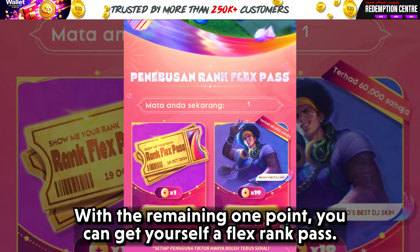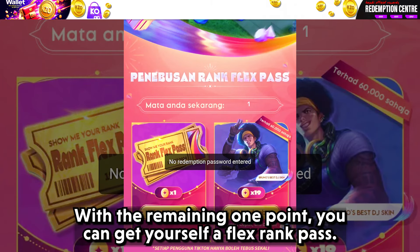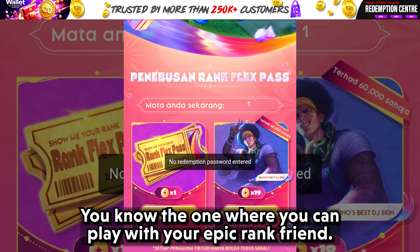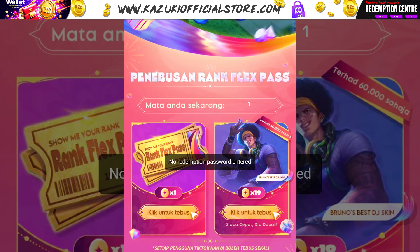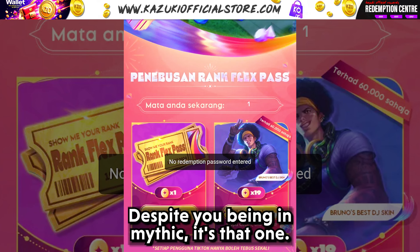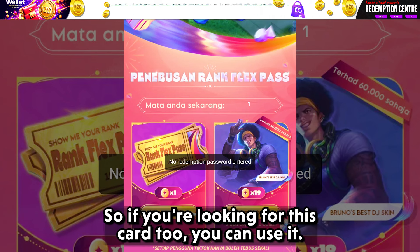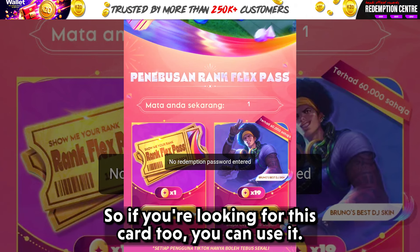With the remaining 1 point, you can get yourself a flex rank pass. This pass lets you join and play flex rank matches — you know, the one where you can play with your Epic rank friend despite you being in Mythic. You can play up to 10 matches with this card, so if you are looking for this card too, you can use it.